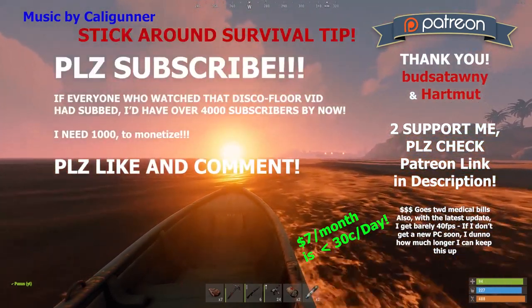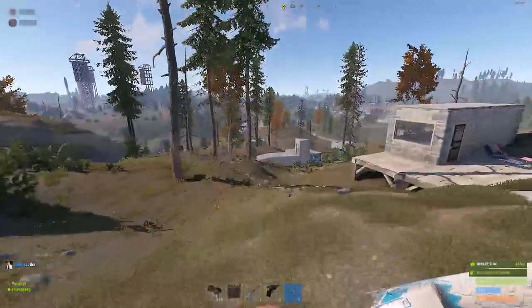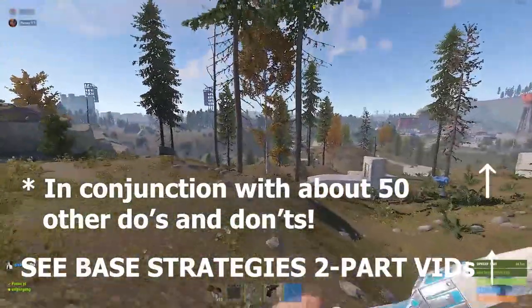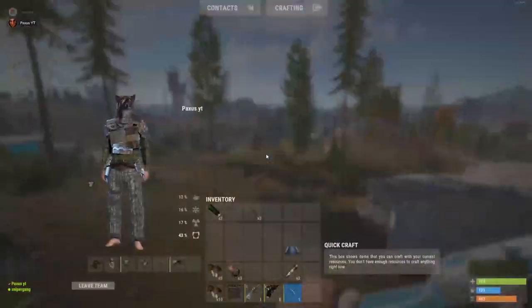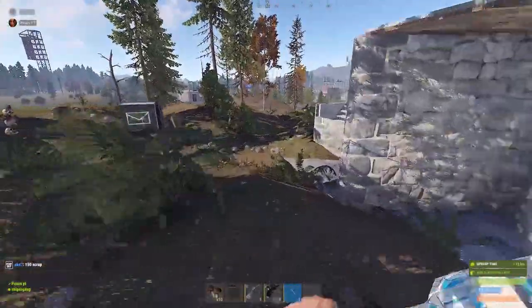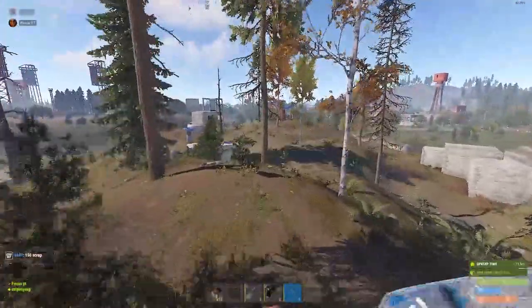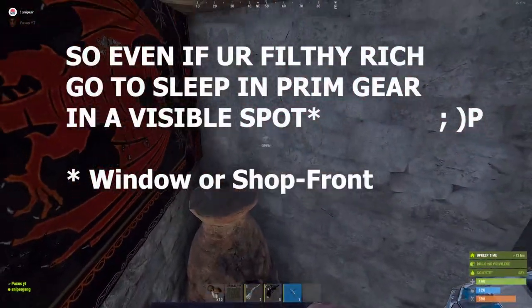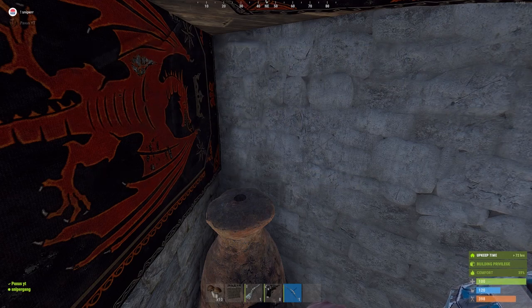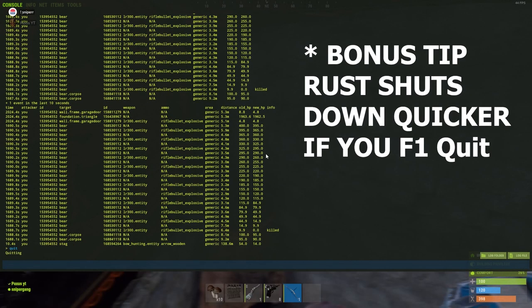Stay around if you want to see a tip on how to make it less likely that you'll be raided. Another trick I do — and why I never get raided — it's not just a small base, but I do other tricks like I'm about to do. I've put on a wolf's head and some primitive gear, a bow and a revolver, and I'm going to go to sleep in my window so everyone who goes past the base can see me. Even if you're filthy rich, go to sleep with just primitive gear on. Bonus tip: if you F1 and type quit, Rust shuts down faster.